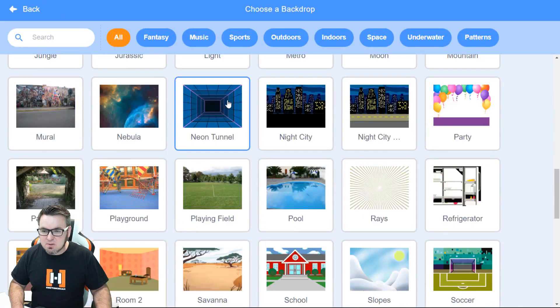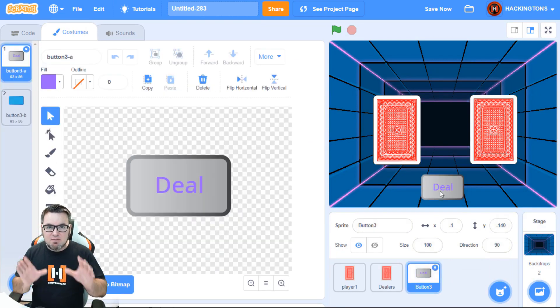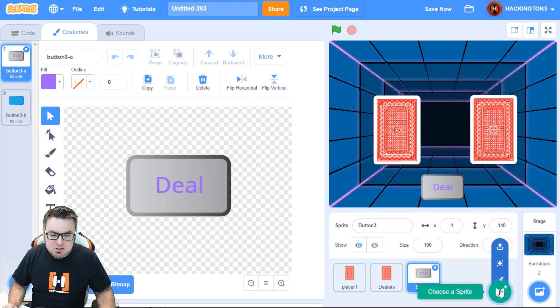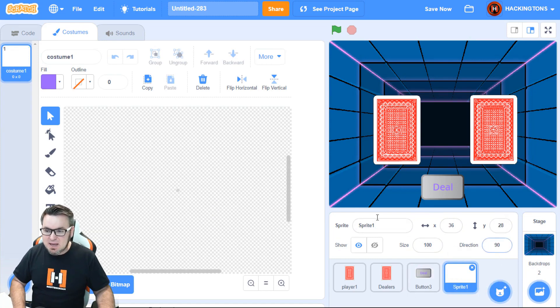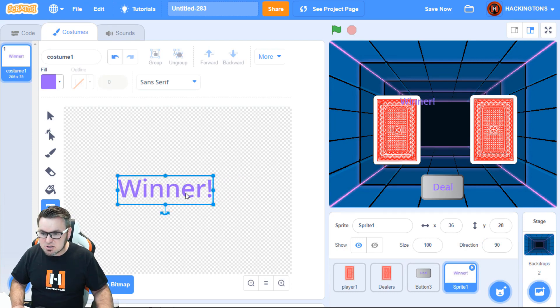I'll add a backdrop because the plain white is boring. This one looks good. Then I'll need a winner sprite — I'm going to paint it and write the word 'winner', making it big by selecting and dragging it to a larger size.